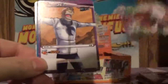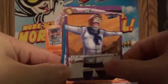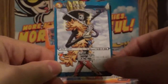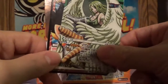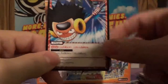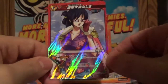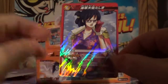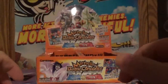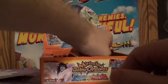Two packs to go. We got Enel, elephant ready to trample, Silver Raylee, Toby in a you-cannot-pass position, Brooke, green harpy lady, Luffy, Chopper. And we got — Toshiki, Robin, and Boa. If you put them all in the same outfit it would be very hard to tell apart.